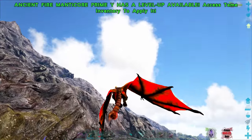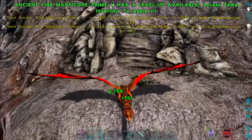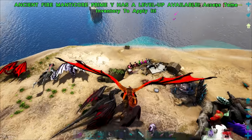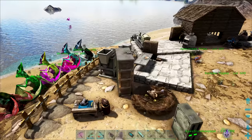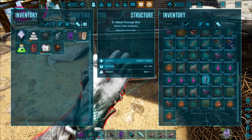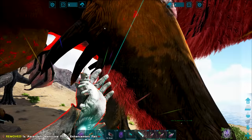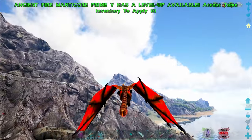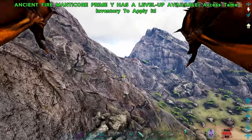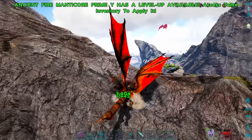I nearly forgot — we're gonna need a Mantichore head. Oh wait, my guy doesn't even have a saddle! I knew there was something I couldn't remember. My saddleless friend needs a saddle. But it's all good — I've got plenty of them down here, including a really good 195 quality one. That is what I am talking about.